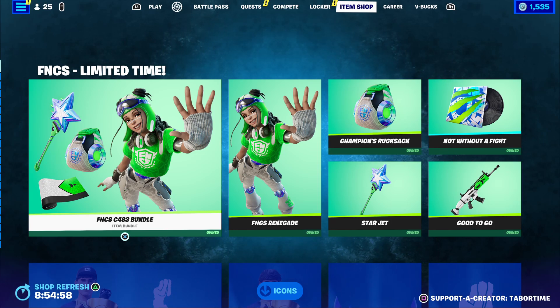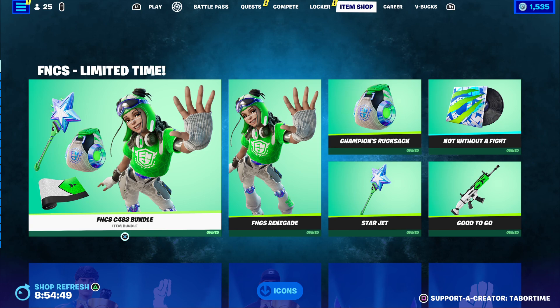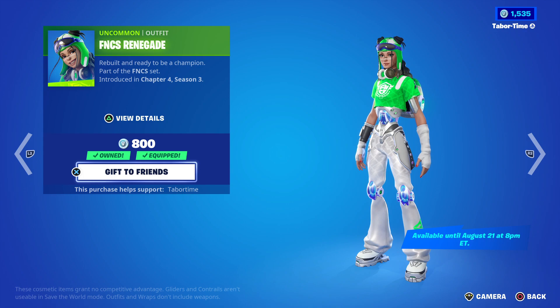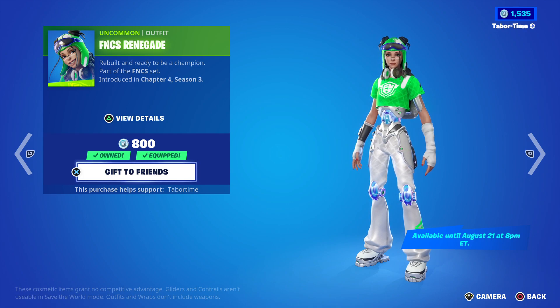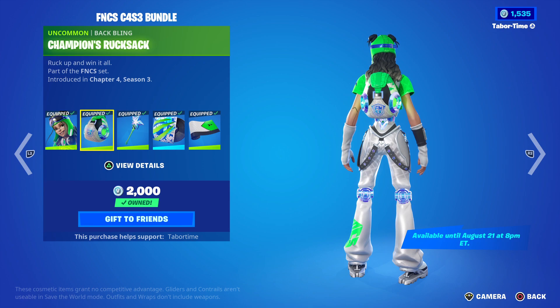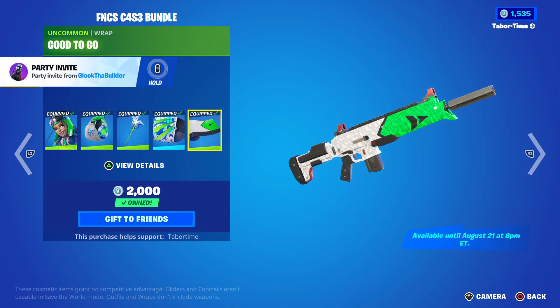So if you're collecting all the FNCS items and skins, definitely be sure to pick this up. The skin itself is only 800 — and it actually tells us the date: August 21st. Today's the 16th, so you have five days to purchase this. You get the skin, the Champion's Rucksack back bling, the Starjet pickaxe, the Good to Go wrap, and the Not Without a Fight music pack.